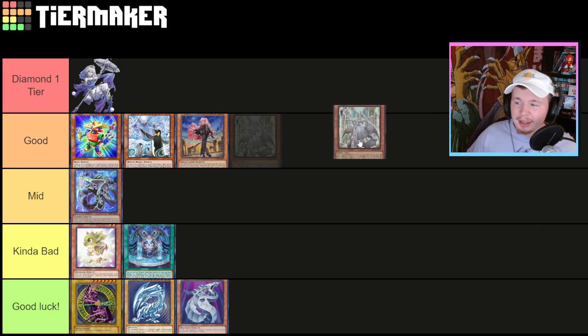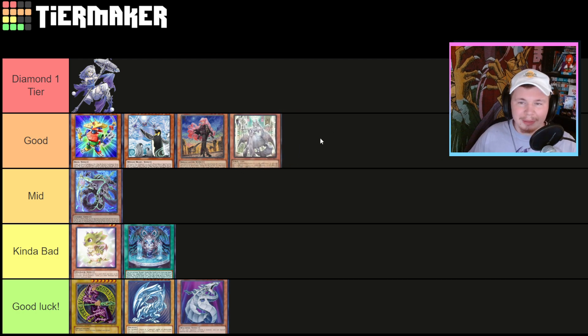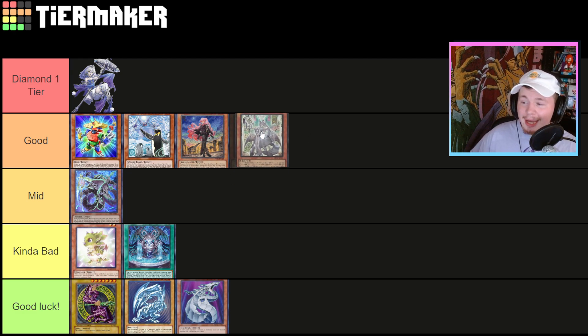Labyrinth as a trap deck is in a pretty good place right now. I think trap decks in general are just in a good place in a Tier format. They prefer going first, but even going second, Tier doesn't do much against traps — they don't have a lot of interruption for back row. If I'm the Labyrinth player going second and I'm setting five against a Tier player, the most they can really do is bounce one of my back row during my turn. They can't negate any of them. They can do Zeus, but you can't set up Zeus going first, so you can't Zeus me on Turn Two. I actually think Labyrinth is in a really good spot.